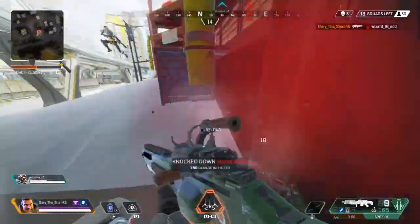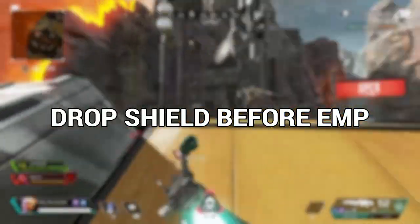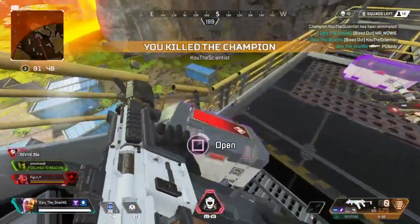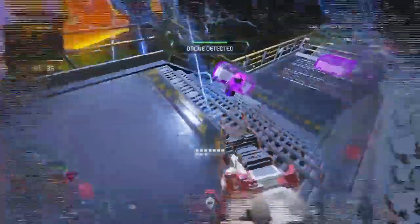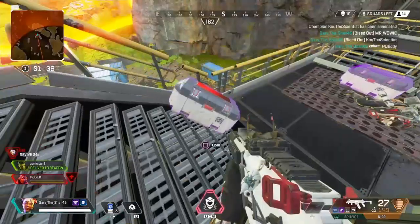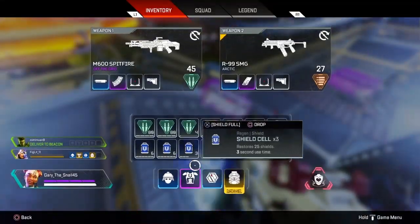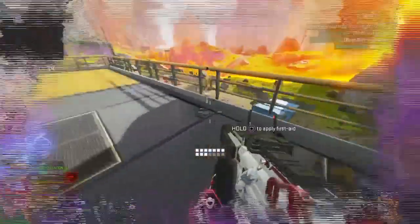The first tip is to drop your shield as soon as you notice that Crypto triggers the EMP on his drone. This is super useful because it saves time and saves shield cells or shield batteries. Right here you'll see me pick up a fresh shield and drop it right away before the EMP actually goes off, so that when I pick it back up I'm still at 200 health.